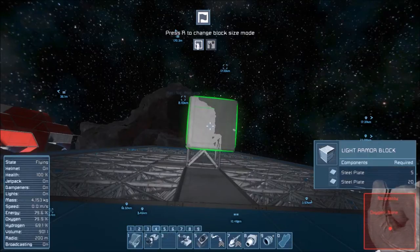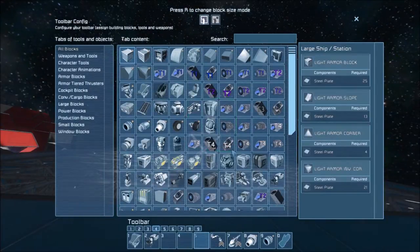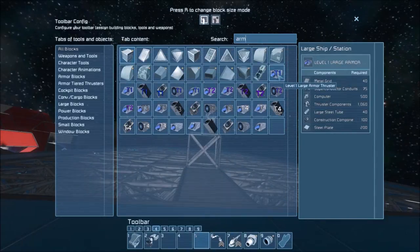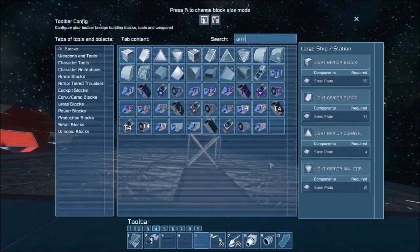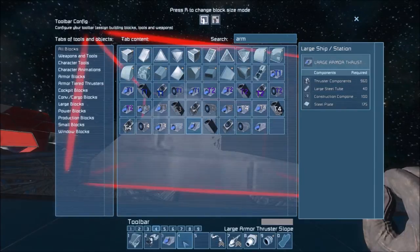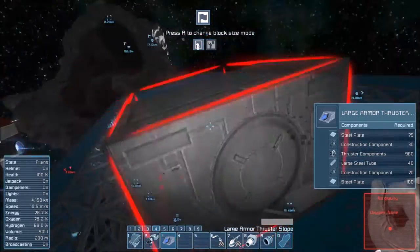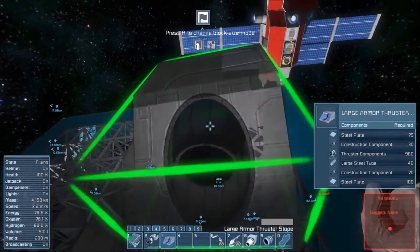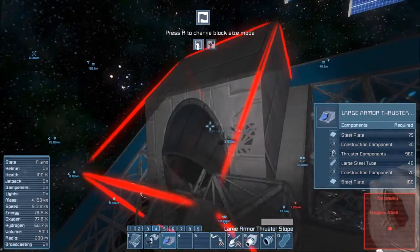In actual fact, we're going to be using armored ones. Let's get rid of those — we're going to be using these. We'll place these, which are going to be fun. To begin with, we'll have two: one here and one here.